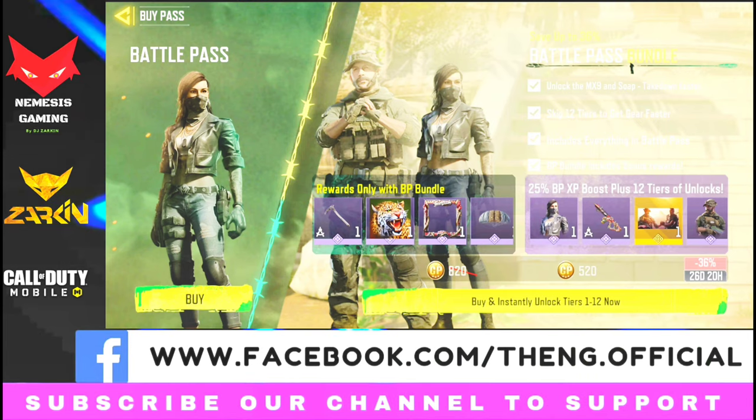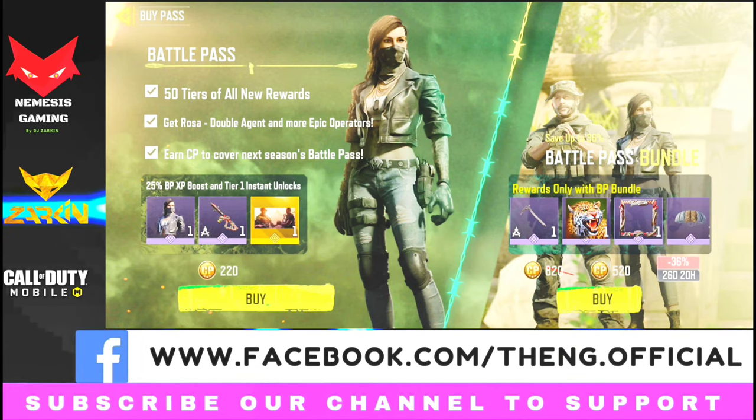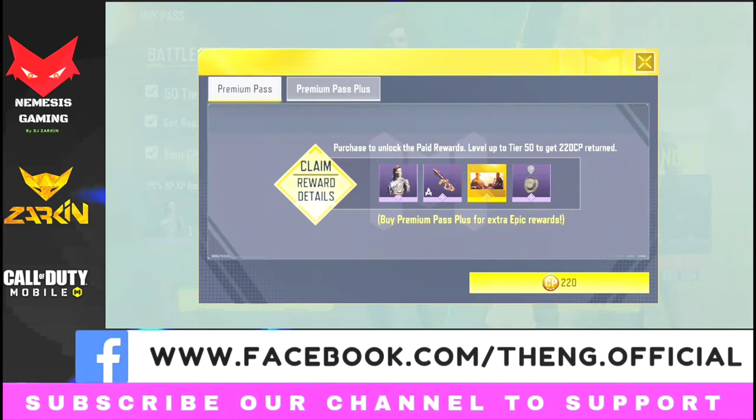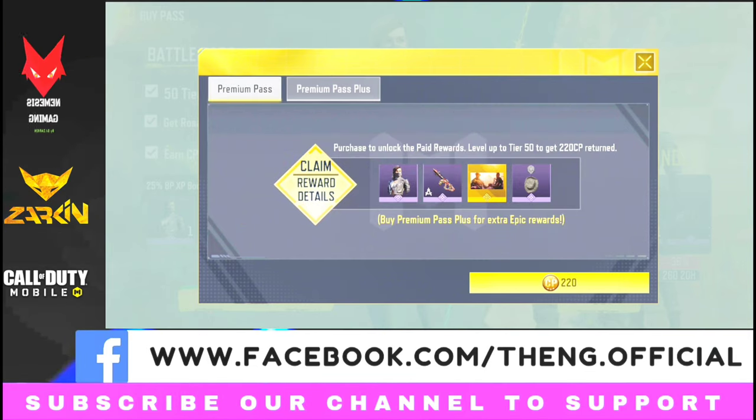In the case of the Battle Pass Bundle, you are paying 300 CPs extra which you are not going to get back. But after finishing the 50 tiers, you will get 220 CPs which you can use in Season 7 if you want. Activision gives us the facility to use it for the rest of the seasons. That is why I always go for the normal Battle Pass. Let us press the Buy button so you can understand the difference between these two products. I am going for the normal Battle Pass — let us buy one.